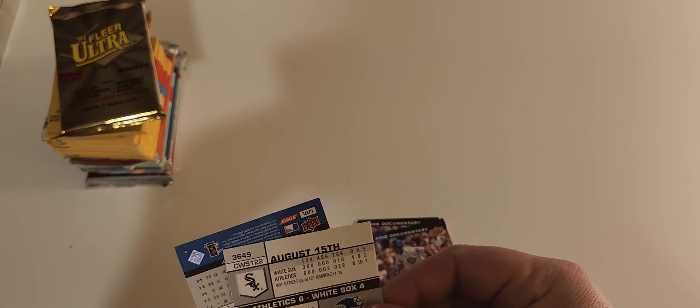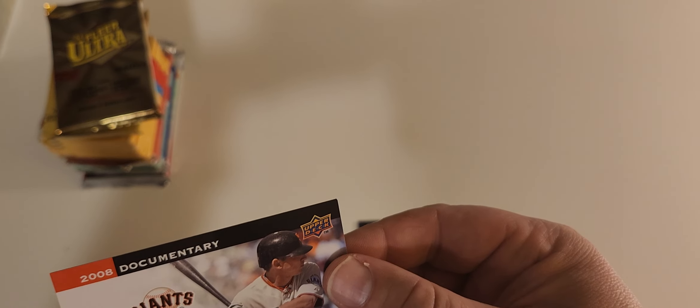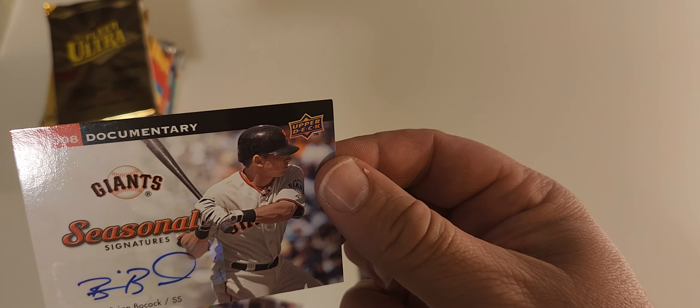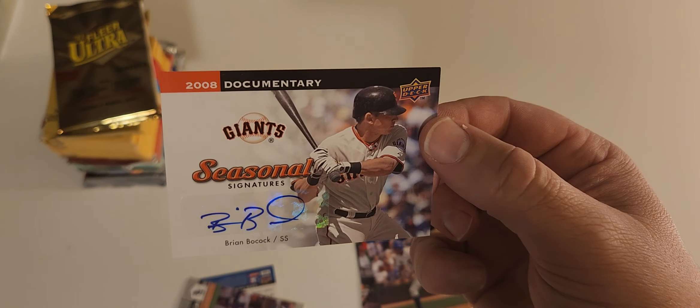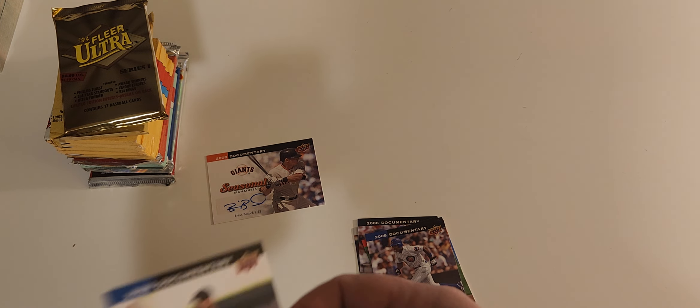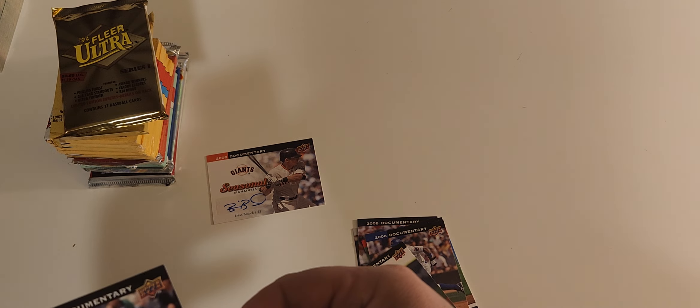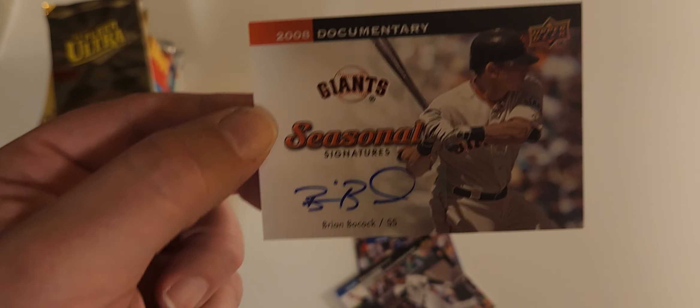It doesn't feel like a jersey - I think I got an autograph! It's flipped over... oh, that's why we got an autograph - of who? Brian Bocock! Oh no, not the Bocock! Woo, we got a Bocock everybody! That's a sweet looking card. I like it. I don't know who that is, and that's another White Sox. We got the Bocock - seasonal signatures. He's now doing seasonal work at Macy's, Brian Bocock.